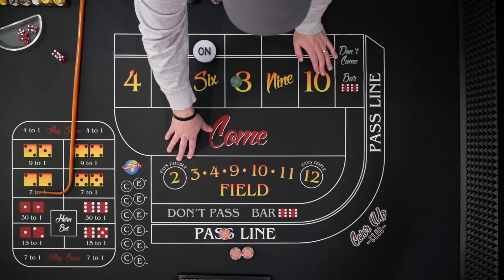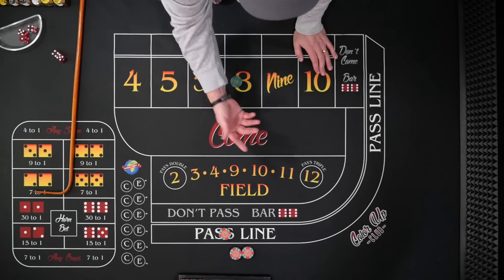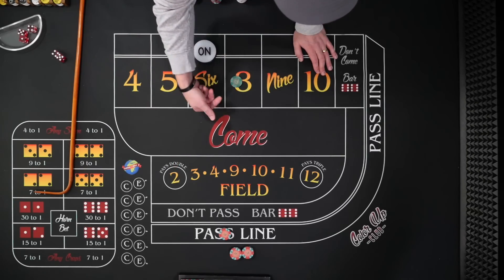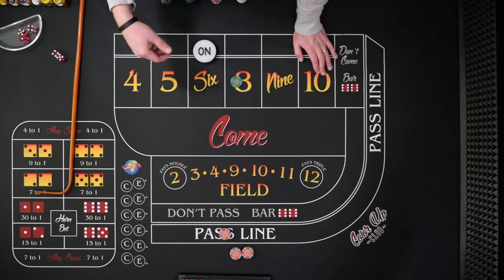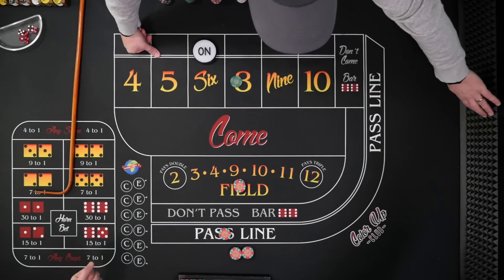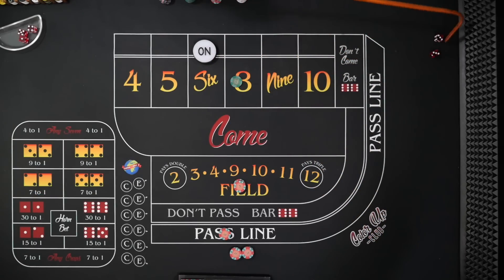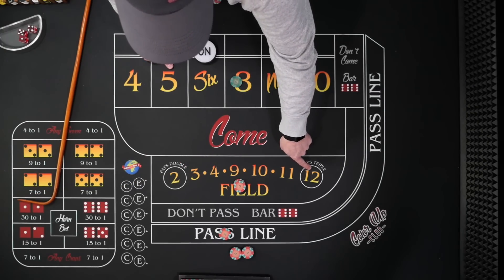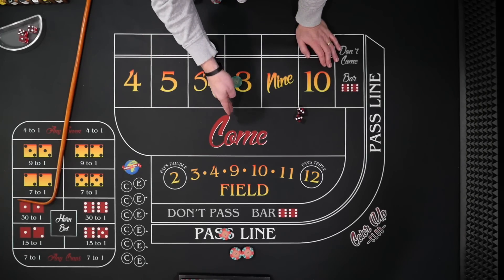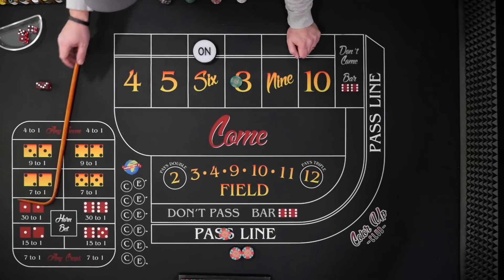The field bet is pretty self-explanatory — it's a one-roll bet. If it rolls one of the listed numbers, you win. If you roll a number not listed, you lose the bet. If the two rolls, you get double; if the 12 rolls, you get paid triple. Let's put $20 in the field. You rolled a six — not in the field, we take your money. It looks like there are a lot of numbers, but the numbers that are missing are the 5, 6, 7, and 8 — the problem is those are the most common. It looks like a good bet, but not so much.